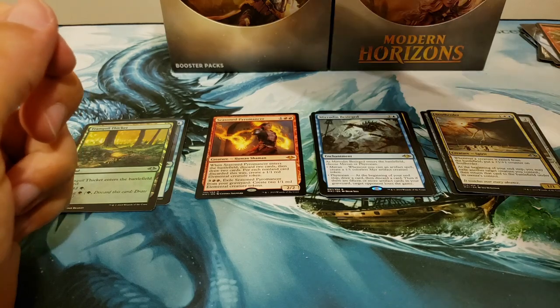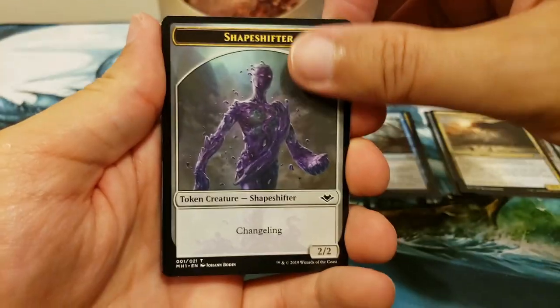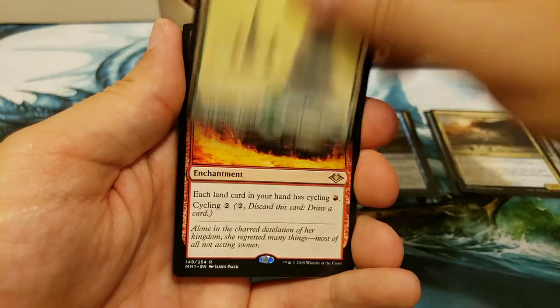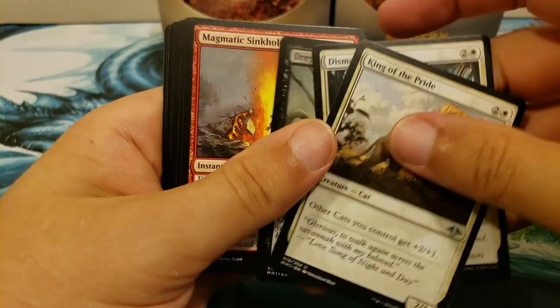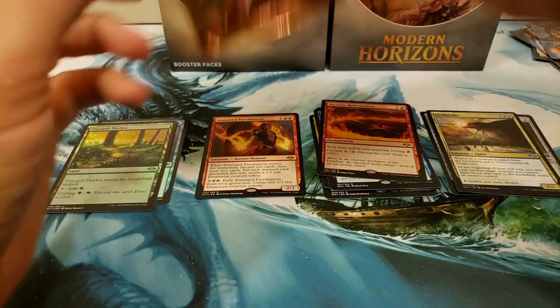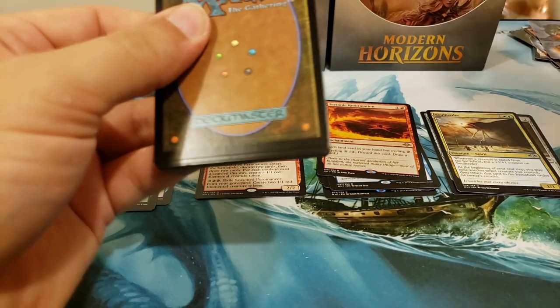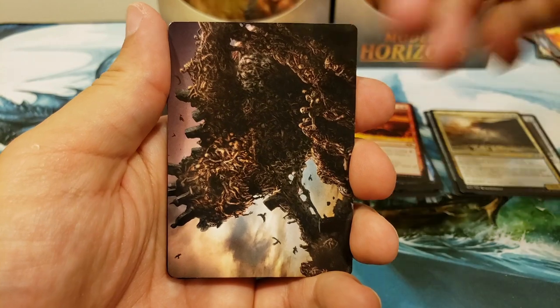The Seasoned Pyromancer — fantastic, great hit! And there's one of the good uncommons — Soul Herder. We got our first mythic, that's a good one — Seasoned Pyromancer! Into the Forest and Tectonic Reformation, Antling Blow Sliver, and some other goodies. Steve, thanks so much for hooking us up here — really fantastic.